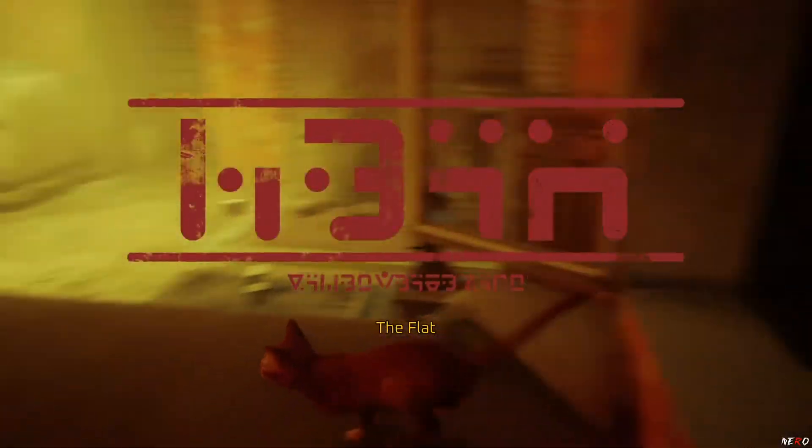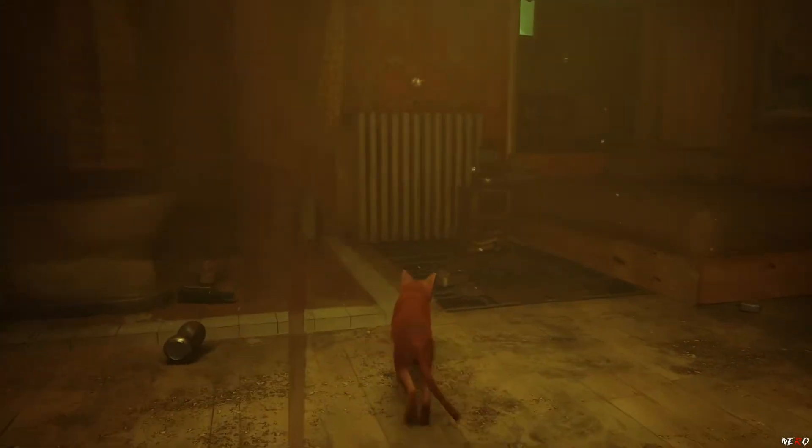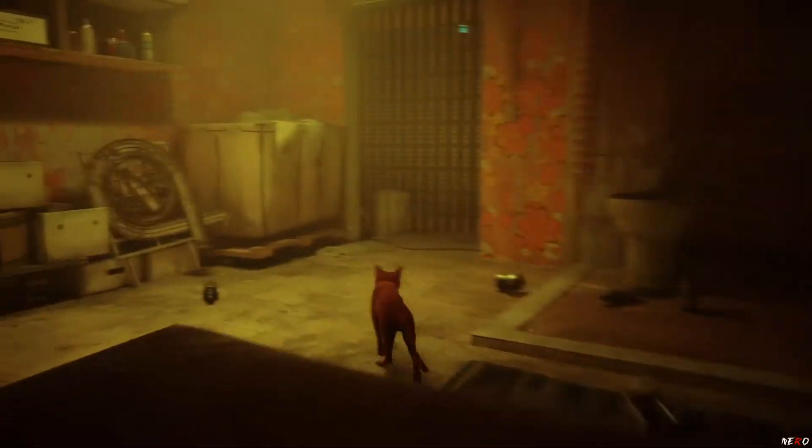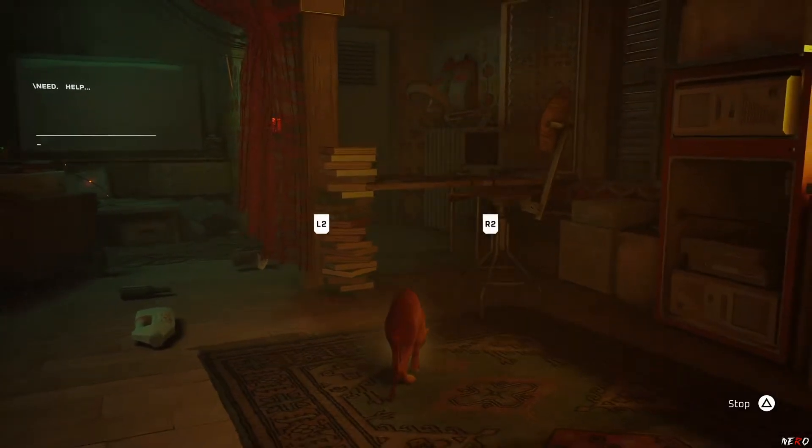Hey everyone, welcome back to the gameplay series of the game called Fray. We are in chapter number three, The Flat. Last time somebody was pointing us to go inside a building. I'm not sure what he wanted. Let's see what we have here.